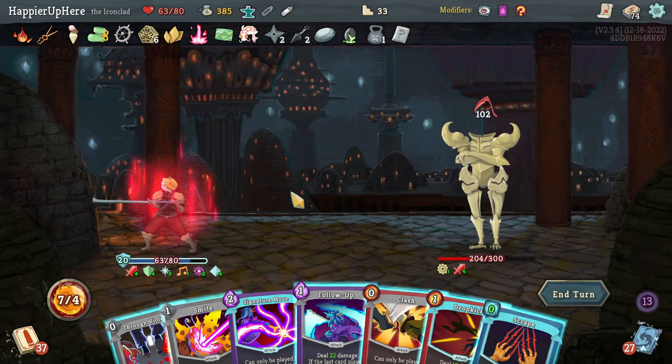Could get my second curse — Spiker and Exploder and Repulsor haven't appeared. Overkill and Combo I should try to work on. Havoc plays a True Grit which exhausted the wrong card. Feel No Pain, Foreign Influence gives Twin Strike — with Wreath of Flame that does good damage. Smite, then Heavy Blade, then Pommel the backliner.